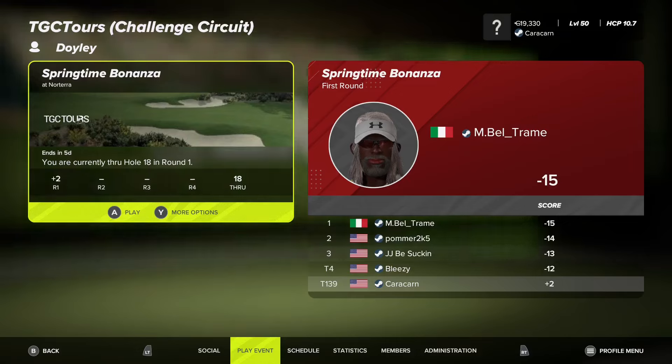Hi everybody, The Mature Simmer here. Welcome back to round two for Springtime Bonanza here at Norterra, which is a desert type course. As you might expect with a desert type course, that means not a whole lot of water, which is good. There is water on hole 12 that we do have to hit over, which did prove to be a challenge for me on my practice round, but luckily in round one I carried it just fine. It's a par 3 hole — nothing insane, but basically unforgiving if you want to get near the hole. You have to hit a clean shot because anything slightly short ends up in the lake or the pond.